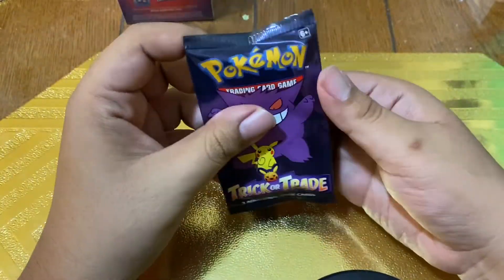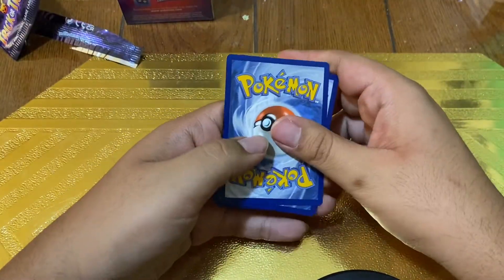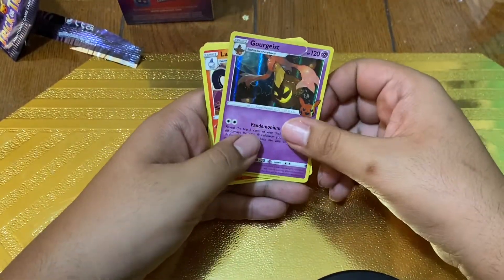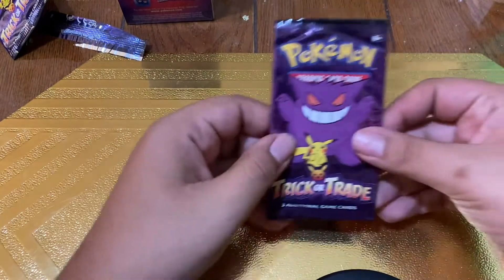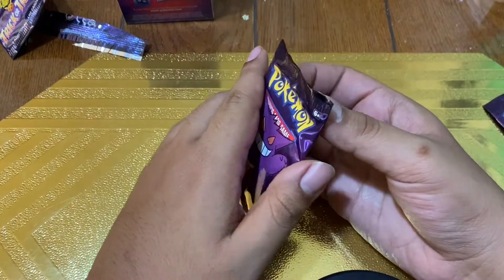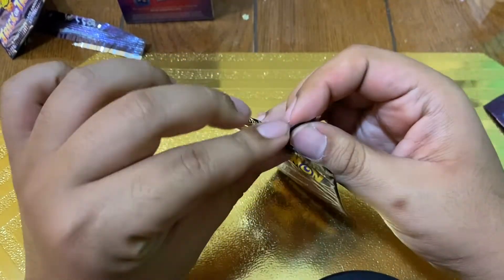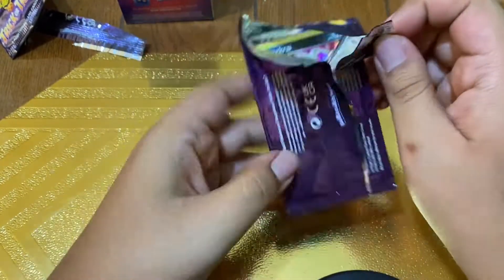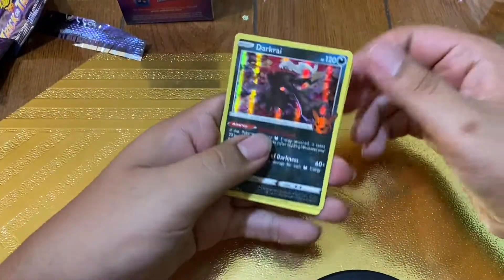Now the best ones you can get out of these guys is just a Dark Rai, from what I believe. I don't even think there's a special order for this, but we got Golett, Lampent, and Nikit. There's no real special order to these guys, but they are pretty sweet because you get 40 of them for like 10 bucks at your local Walgreens.